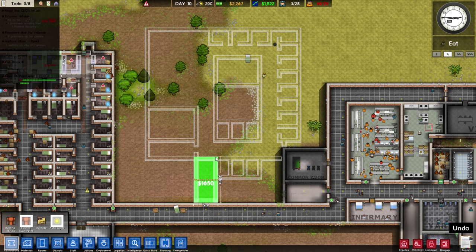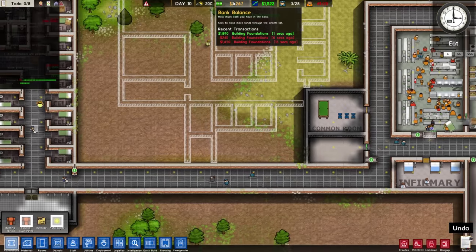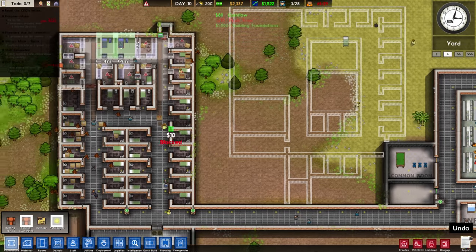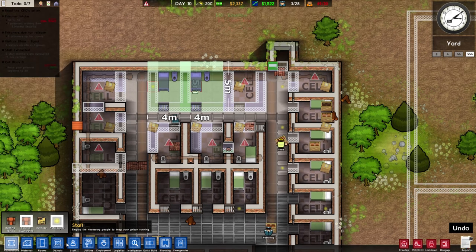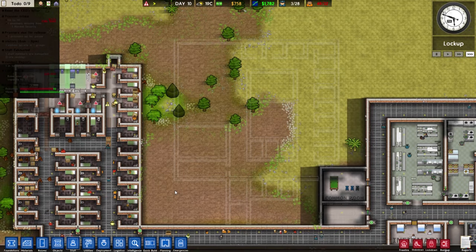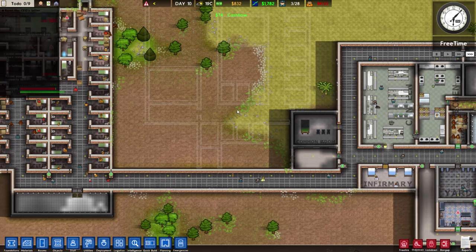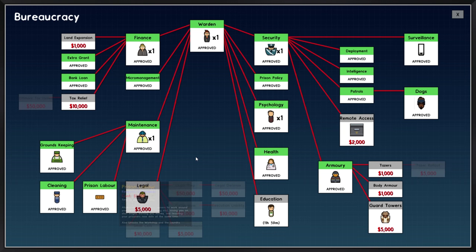This building over here is definitely gonna be concrete. We don't even have nearly enough money to build this extension — that's quite annoying. The beds still need to be built. One thing we should consider is starting to send them to work, because that will make us some money — some much needed money. Prison labor was already approved, which is excellent.